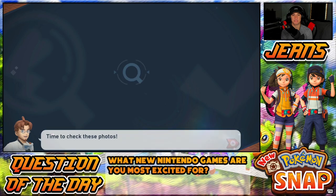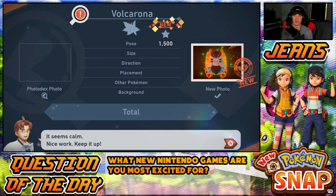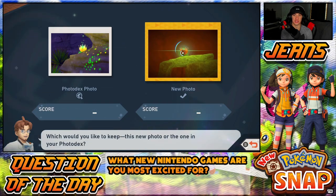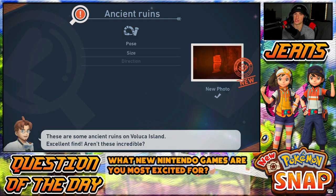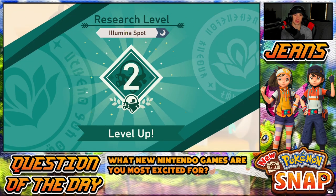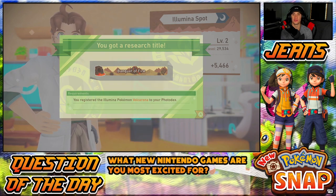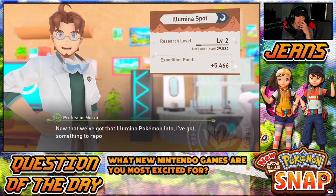That's a pretty good photo — centering, size, not bad. Pose, size — oh yeah, that's a 5,000! Dang diggity dang! Handing in the crystal bloom, ancient ruins — that's a new ancient ruins photo, okay. Taking those XP. Some XP for the Illumina spot — there it goes up to level two, we can probably get some more poses out of it. We get a cool little research title and filter and all that stuff.